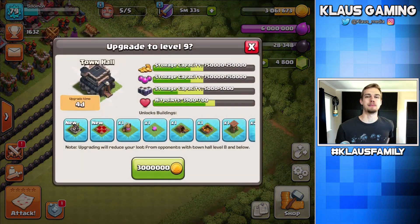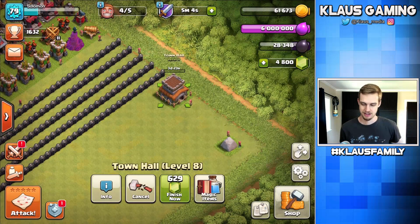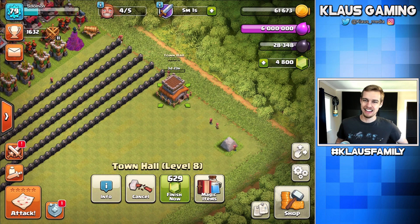Now guys, it is time to upgrade the Town Hall to Town Hall level 9 — a four-day upgrade, 3 million gold. This does not end at Town Hall 8 Let's Play. Just because your Town Hall is upgrading does not mean that you are that Town Hall level. So for the next four days, we're still technically going to be a Town Hall 8, giving me plenty of time to finish up my laboratory and finish up my walls. Then we can finally conclude the Town Hall 8 Let's Play. 3 million gold, four-day upgrade, Town Hall going down in 3, 2, 1 — bam. Nice. I like it a lot.